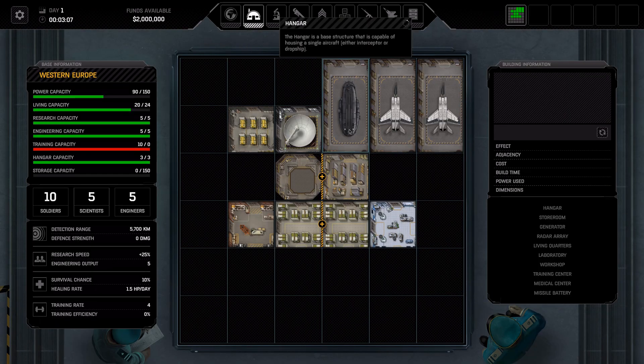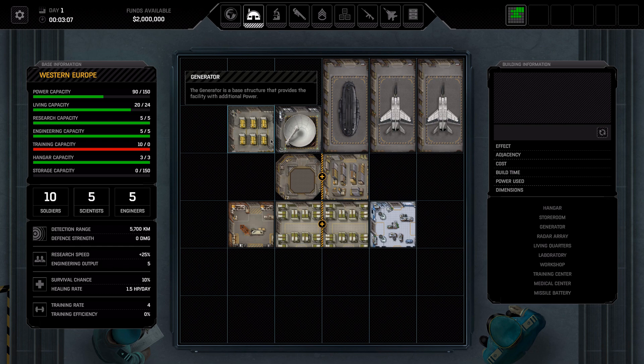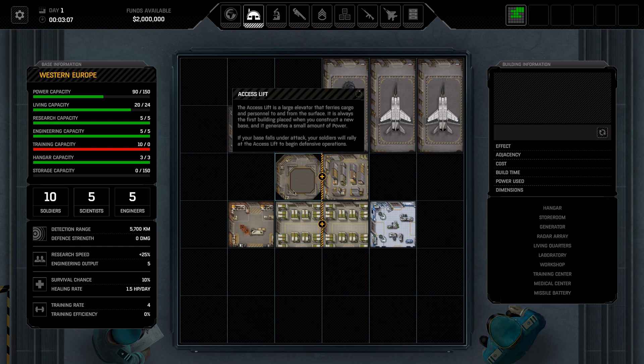We've got three hangars, the dropship, two interceptors, a storeroom, laboratory, living quarters, workshop, generator, and the access lift. Large elevator that ferries cargo and personnel to and from the surface — it is always the first building placed when you construct a new base and it generates a small amount of power. If your base falls under attack, your soldiers will rally at the access lift to begin defensive operations. Where will the aliens arrive then? I guess they'll just teleport in everywhere.